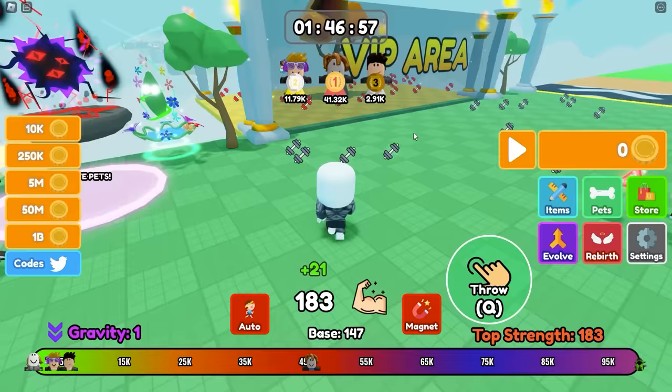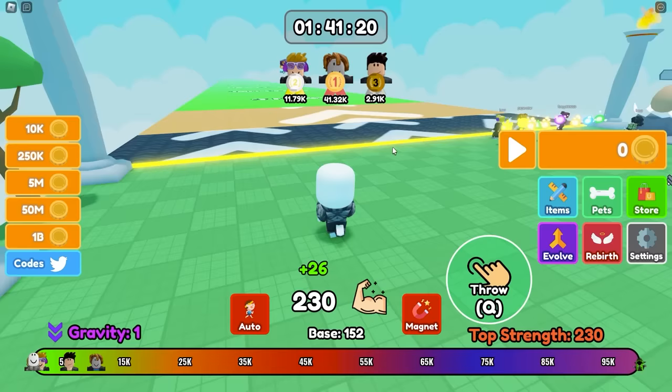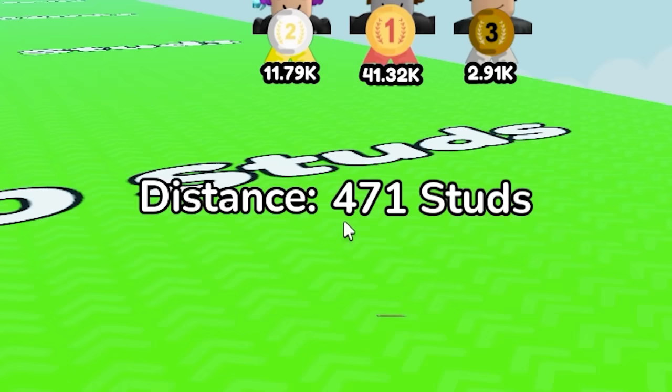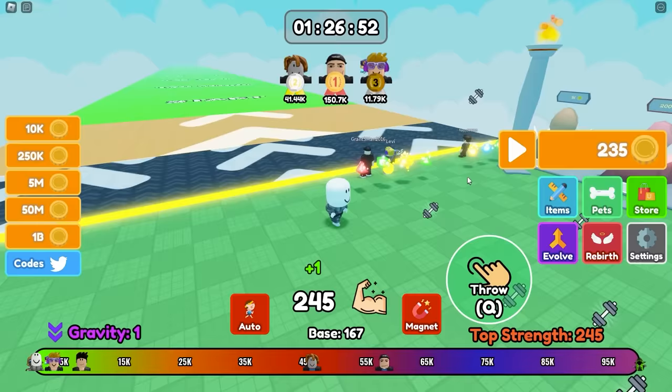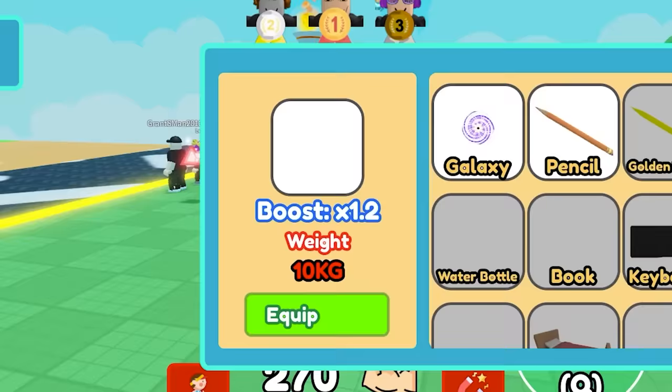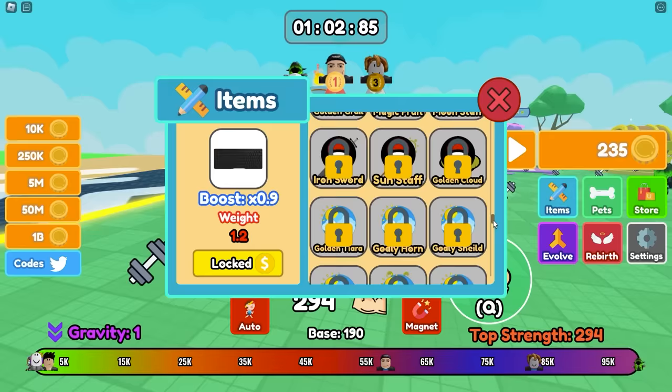The way this game works is you pick up dumbbells on the ground to give you power, then you come to this sussy yellow line. Press Q and I am throwing a pencil — 471 studs, which got me 235 coins. I can't buy this egg because it's 1000, so I have to throw a lot more. There are also items to upgrade what you throw, and today I want to throw the whole universe. Let's get to work.